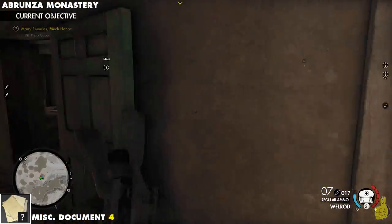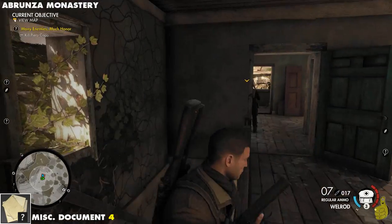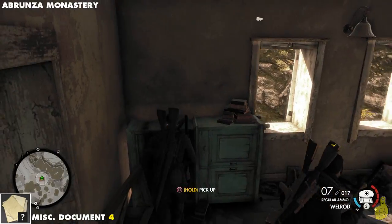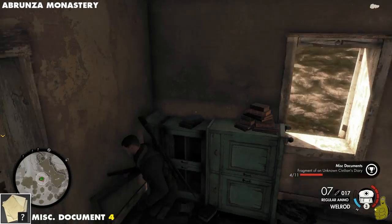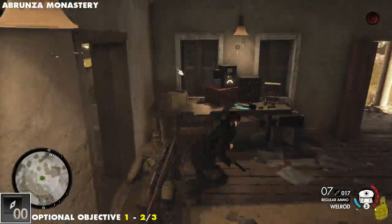Dropping right down below in this little house, we're going to go up the stairs and turn around — right there on the old bookcase. We'll take that. Miscellaneous document four is now ours. We only have a whole bunch more to go — I think this level has the most collectibles in it.